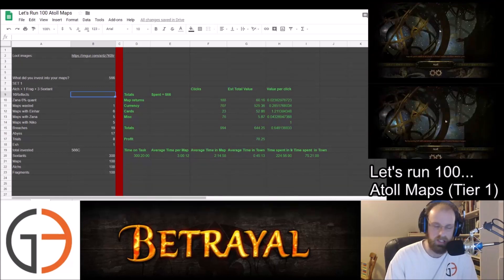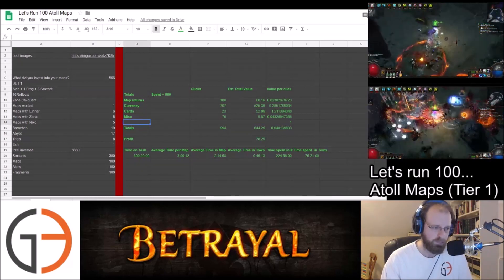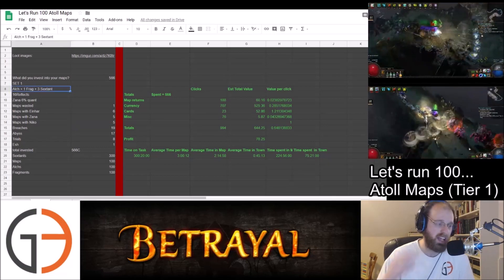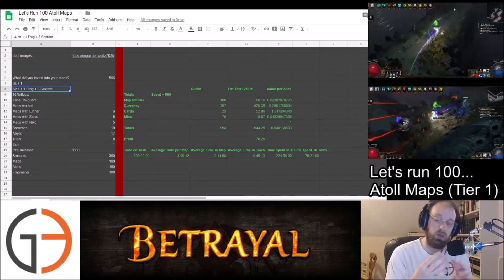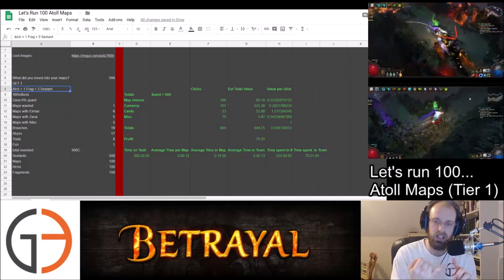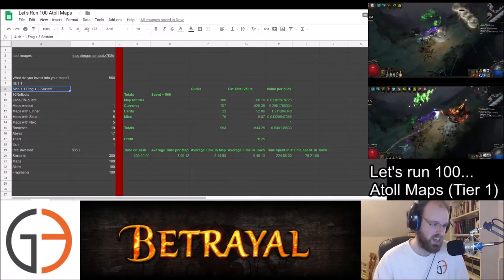So what did we do for this particular setup, and how did we run these maps? We crafted these maps with a lot of expenses — we really went heavy on the expenses for this particular run. We used Alchemy Orbs on all 100 maps, a Sacrifice Fragment, and then 3 Sextants. We Sextanted the Unique Atoll map that is near Atoll, and then the 2 Tier 2 maps that are near Atoll.